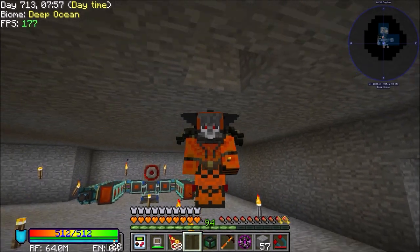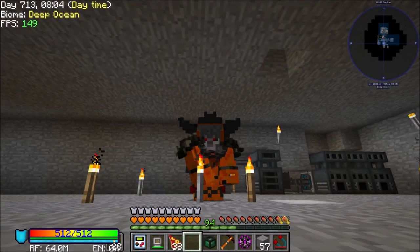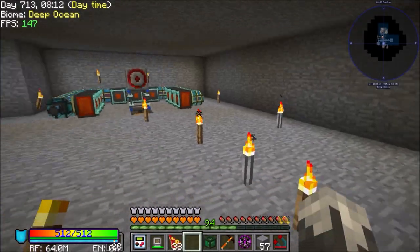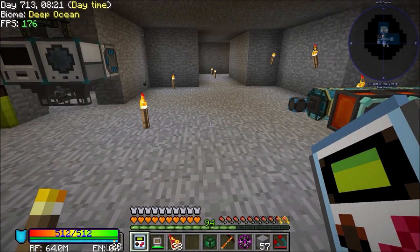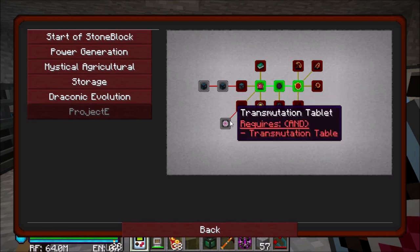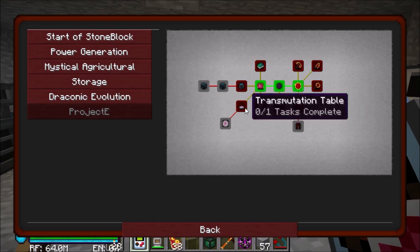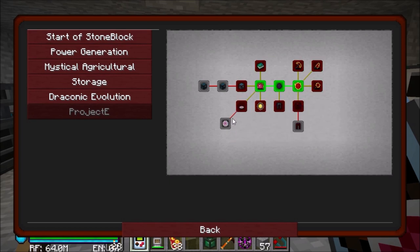Hello everybody and welcome back to Stone Block! Last episode we made all this fancy schmancy gear, got it on, did all that fusion crafting. Today we're going to start messing with Project E stuff. We're not going to mess with the transmutation tablet — in past experiences, as soon as you get to that, all is over with, so that's what I want to avoid.